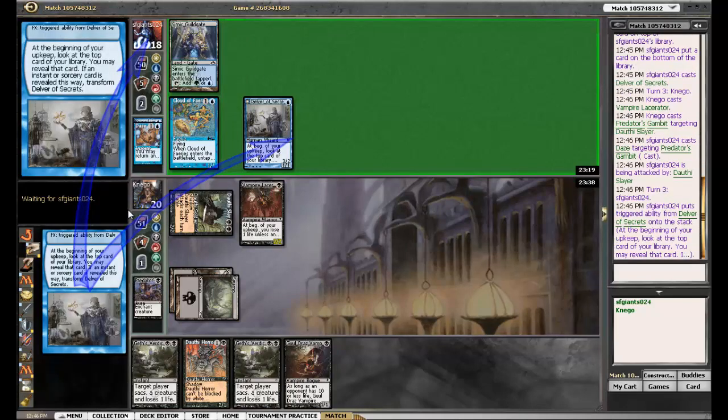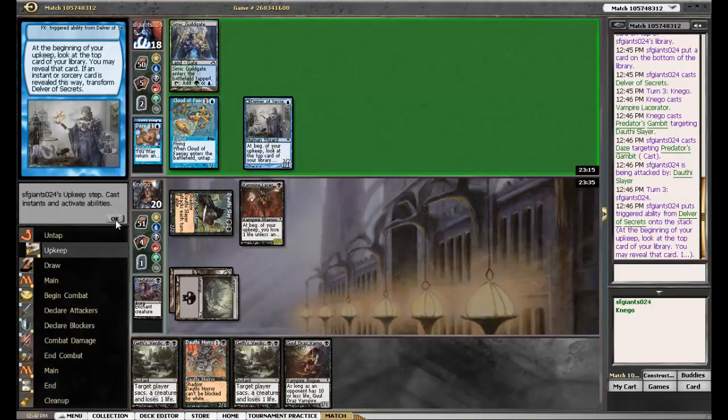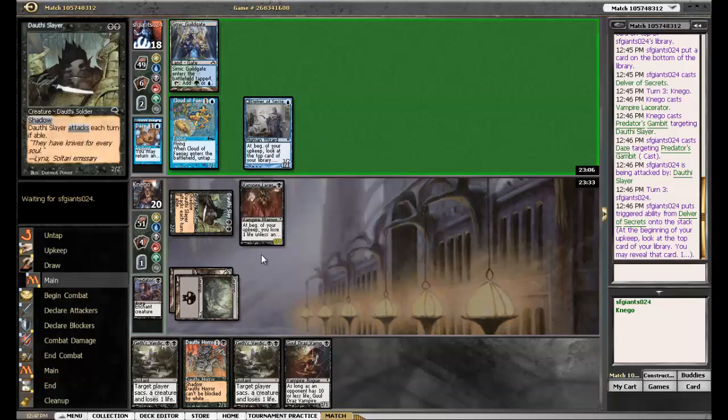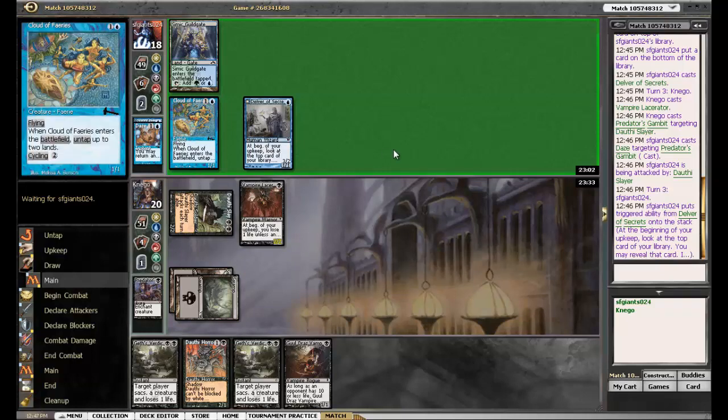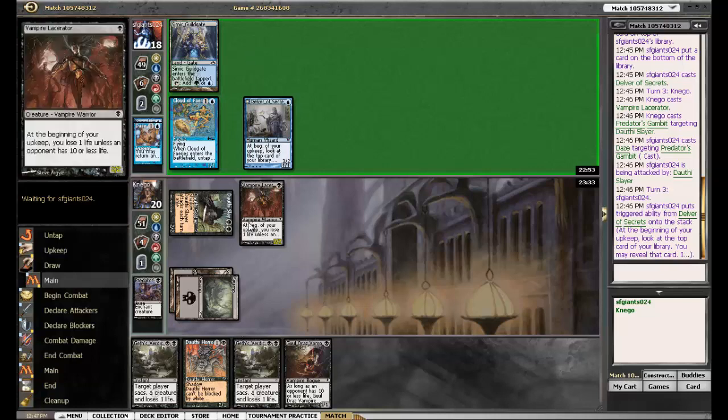I wonder what he uses the green splash for. Let's see if the Delver flips — it doesn't. That's always good to see when you're playing against Delver decks — not flipping right the turn after it comes into play is a huge relief. Fortunately, the Delver deck doesn't have much removal, so the best he could do is snap a guy away.